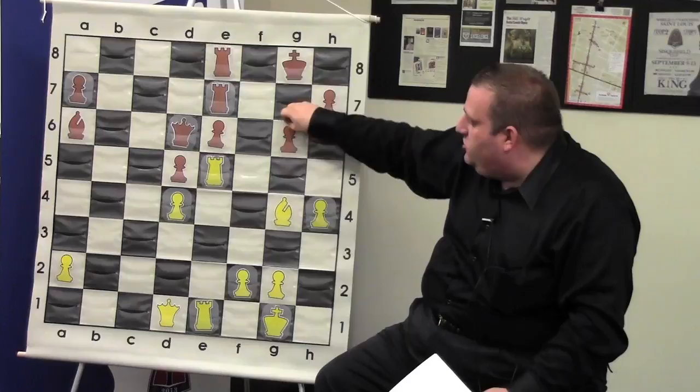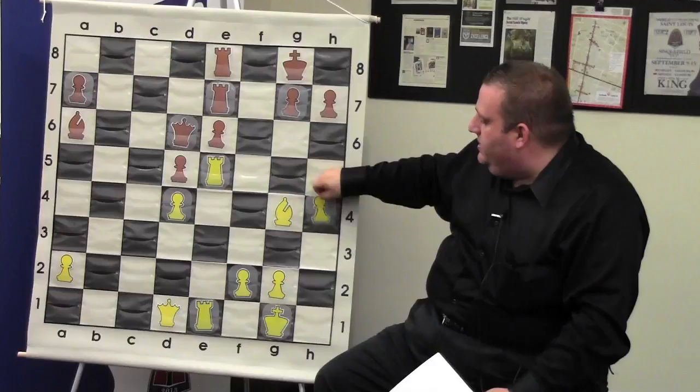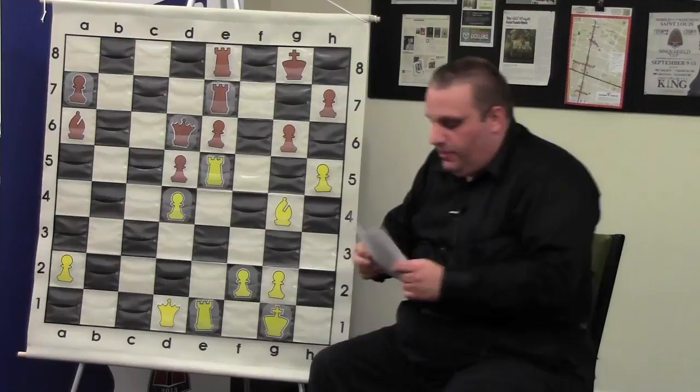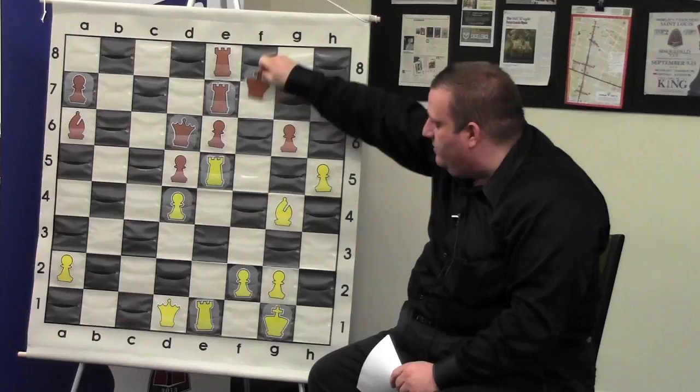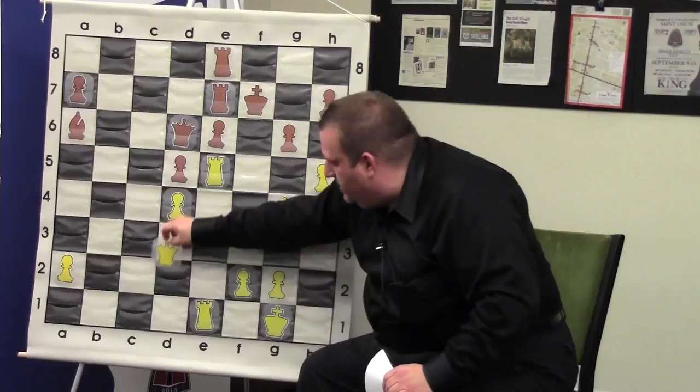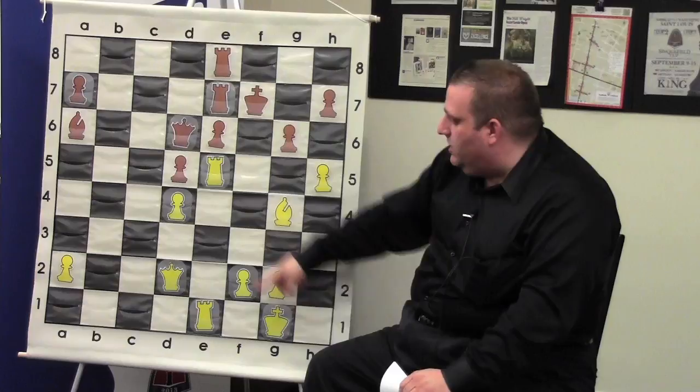He played another move the crowd was suggesting — king to f7, which is terrible. Now I can actually win immediately by sacrificing material, like taking and bishop h5, but I'm not doing that. So I play queen to d2. I put all of my pieces on dark squares because his bishop's on a white square, so he won't take it. When I played queen d2, I thought it was obvious what I wanted to do, but it wasn't obvious to my opponent.